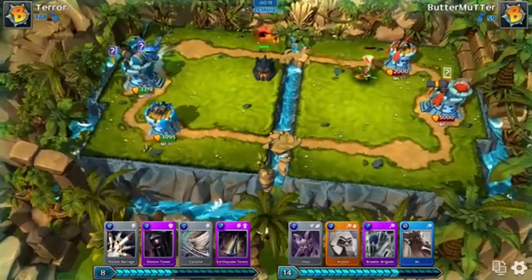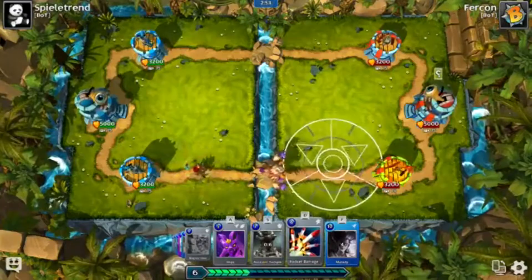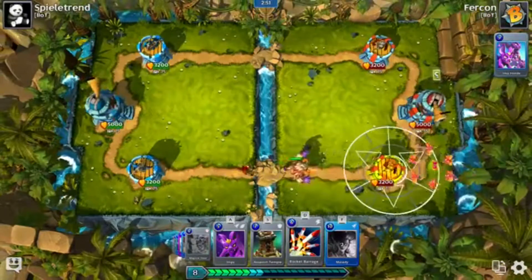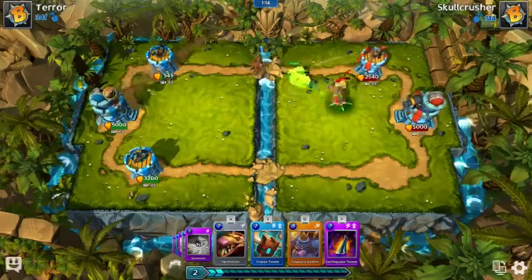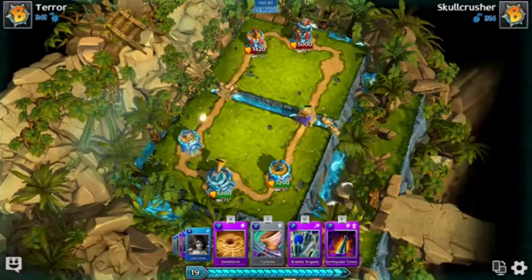You get 10 cards in your deck and 15 mana to start, which is consistently building up to a maximum of 20. Your cards are set to the ASDF hotkeys for quick sorting. Each card has its own mana and damage value, with different minions being more effective over others.